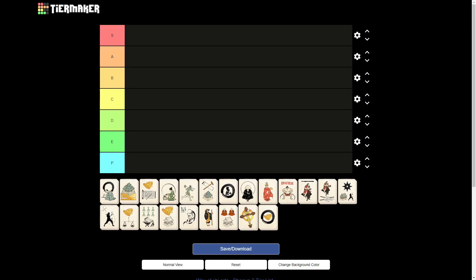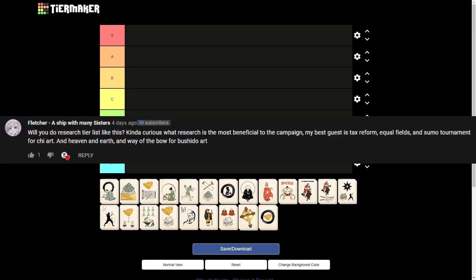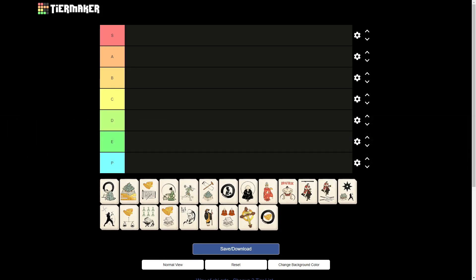Hello everyone, I'm the Viking General and this is the tier list for the Way of the Chi Arts. I got this idea from a commenter, Fletcher, a ship with many sisters. I wanted to cover the arts for a long time but couldn't find a suitable format. Making multiple videos for a single tree would diffuse the knowledge, but a normal video covering everything would be too long. I feel this is the perfect middle ground to get all the knowledge across.